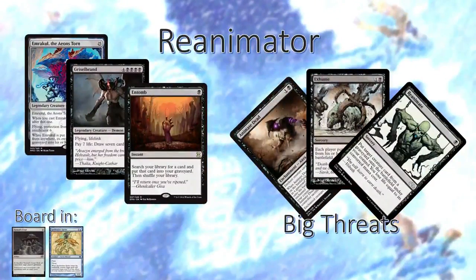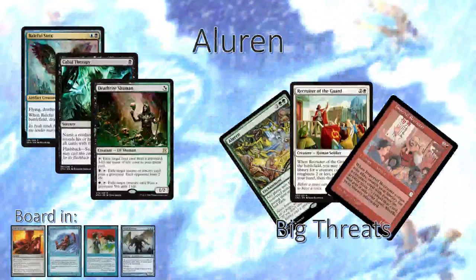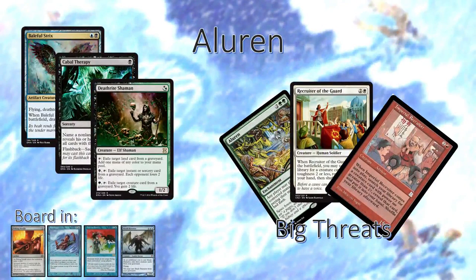Reanimator is a rough deck. We want to board in extra Spellstutter Sprites because they can usually hit most of the reanimation spells, and counter as many reanimation spells as possible. Tormod's Crypt is also a good card against them. Aluren is a rough match for us too — we want to make sure to counter any of their recruiters or Aluren itself, and we have a lot of good sideboard options: Back to Basics, Submerge, and Pithing Needle. We do have to play the value trade game, so Scab Ruinator from the sideboard can trade with almost anything in their deck, except Baleful Strix.